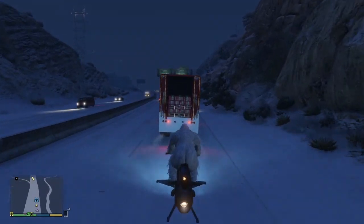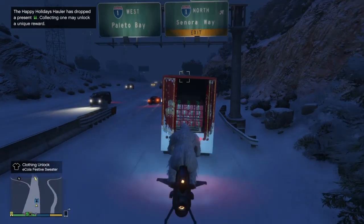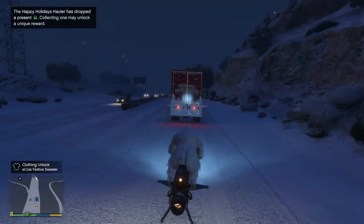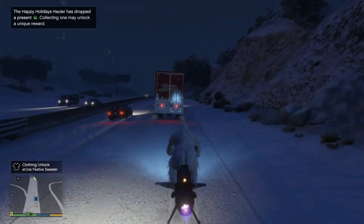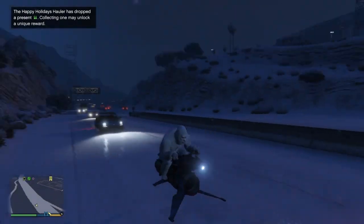Just take your Oppressor and fly behind it. Boom — I just got something. Clothing. As you can see, I'm actually the Yeti because I did the Yeti thing also and I killed the Yeti. So yeah, now I'm the Yeti — Yeti on an Oppressor.